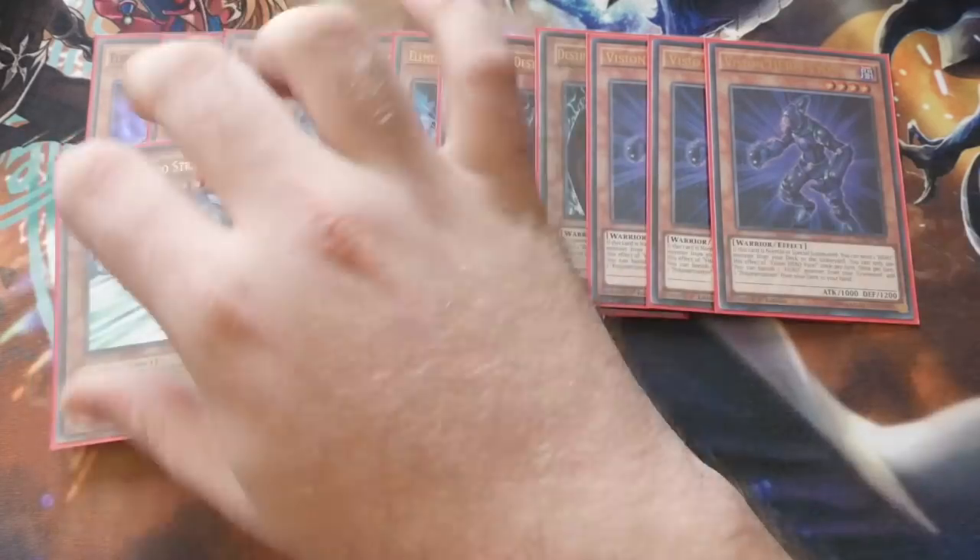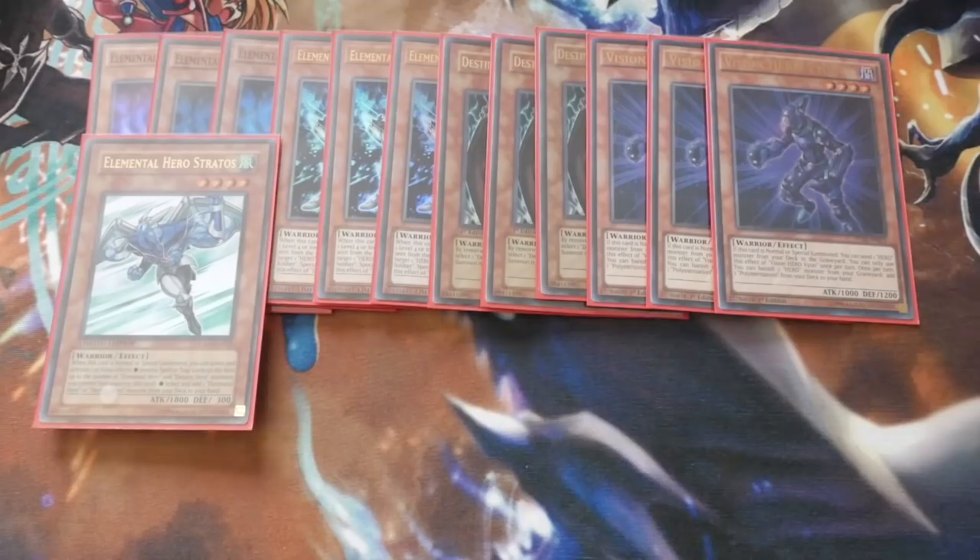Then of course we've got the one Mac Daddy Elemental Hero Stratos — obviously this is your searcher. When it's normal or special summoned, you select and activate one of two effects: destroy spell and traps on the field up to the number of Elemental Hero and Destiny Hero monsters you control not including this card, or add one Elemental Hero or Destiny Hero monster from your deck to your hand — so you get to search out your Disc Commander or whichever Elemental Hero you need.